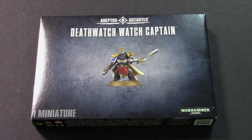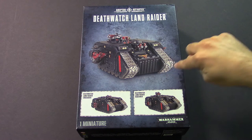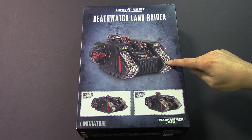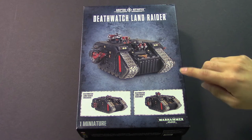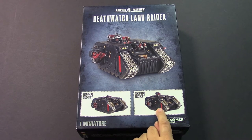That is our Death Watch Watch Captain. Now let's look at the Death Watch Land Raider. This is the same as the standard modern Land Raider combo kit — it lets you build all three options. You can build the standard Land Raider, a Crusader, or a Redeemer. So you can shoot from far away, shoot from close up and charge, or set them on fire. Great options for Land Raiders.